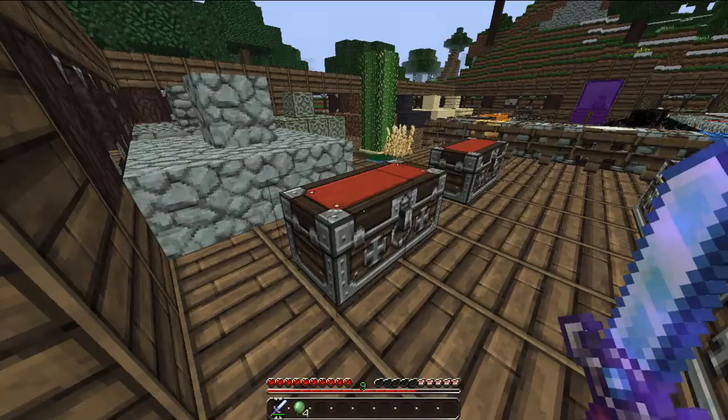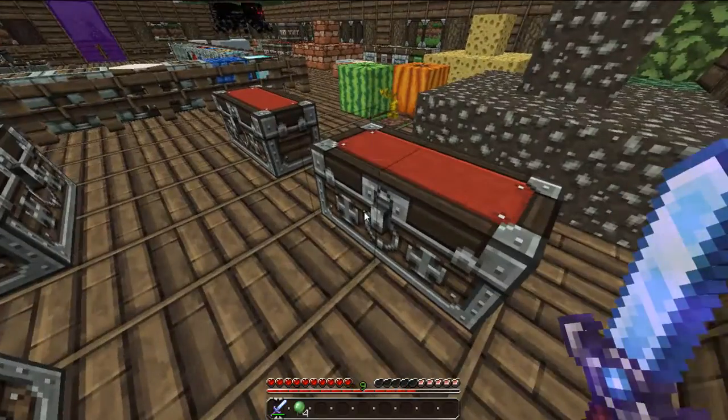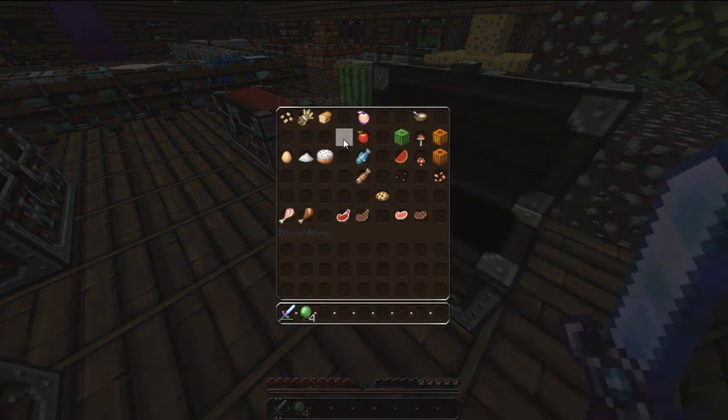That looks really nice, I have to say. Because some texture packs have it like that, and they don't actually change how it looks in it. But it does change how you look in it, and it looks really nice. The food, with the melons and the stuff.